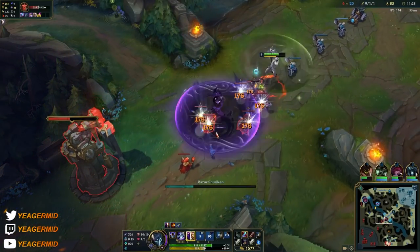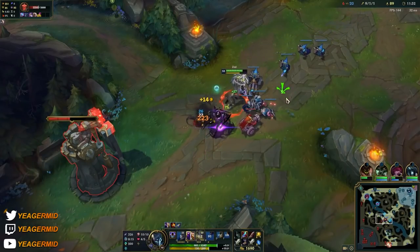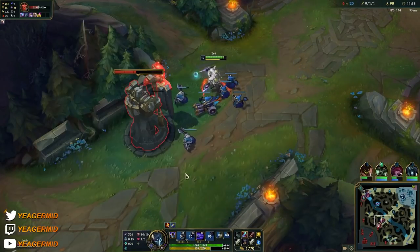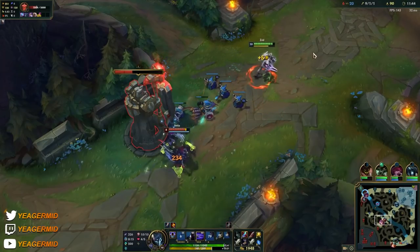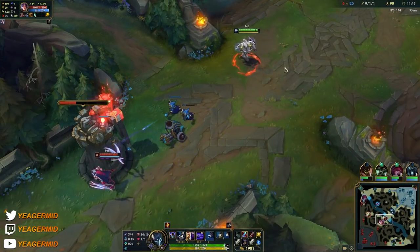You don't always have to roam bot though. If the enemy jungler is a squishy target, you can also invade the enemy jungler — maybe he's doing a red buff or blue buff. You can kill him there and take his buffs as well. That is going to tilt the jungler — probably going to make him rage quit, who knows. But really try to abuse Zed's roaming potential — it is so important because that is how you're going to pick up a lot of these kills.